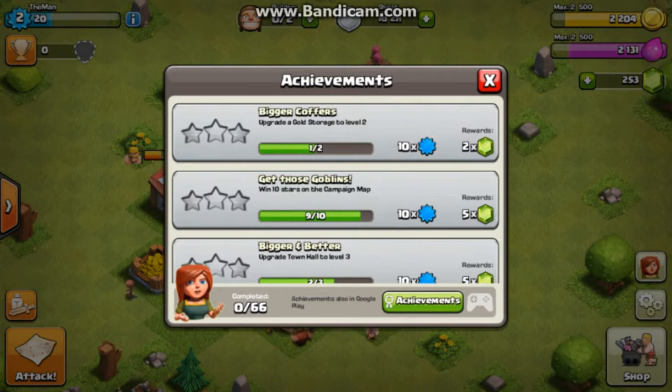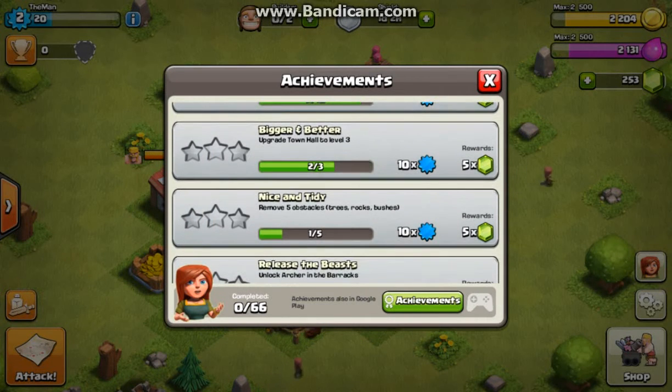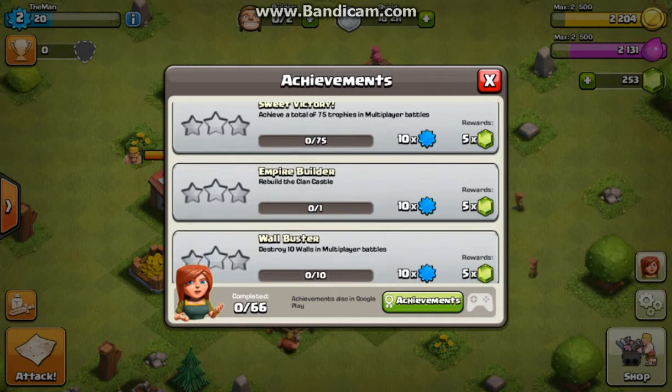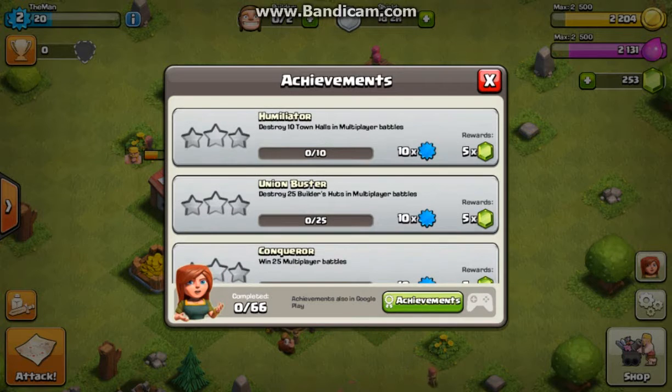Let's take a look and see what we have on the achievements: bigger coffers, get the goblins, bigger and better town hall, nice and tidy, sweet victory. Everything here doesn't look that hard at all, really.